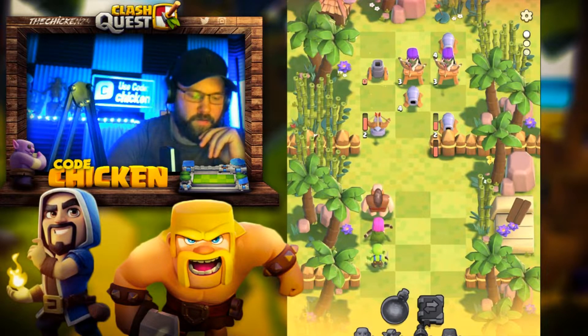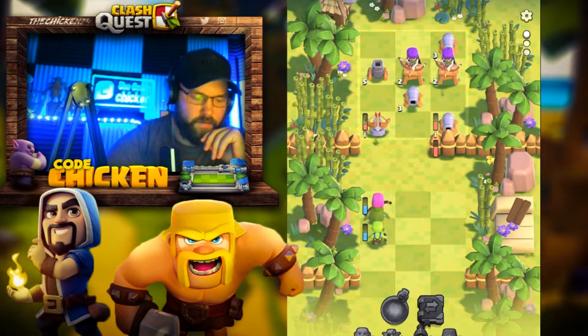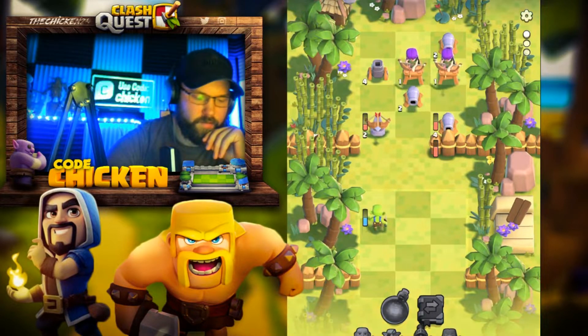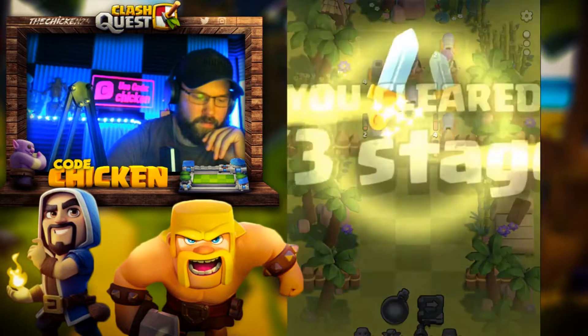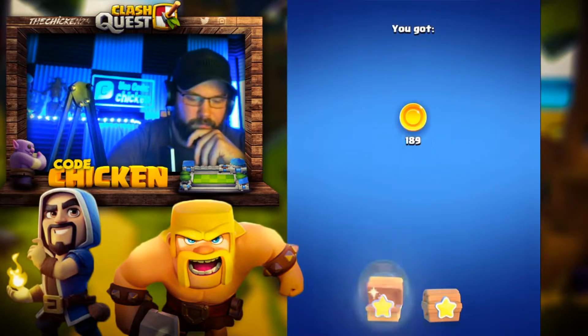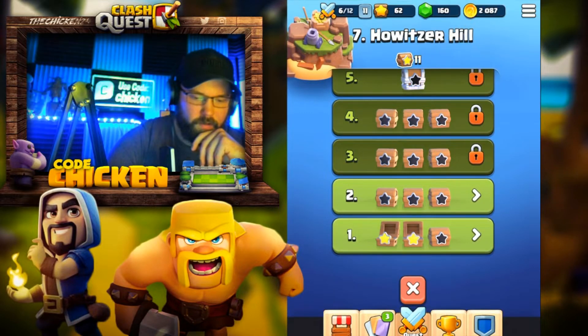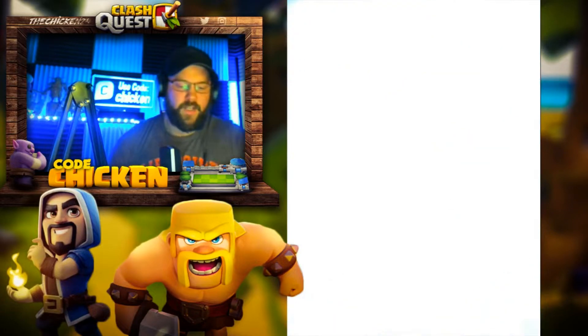Now we're just gonna go one by one if the mortar doesn't take them all out. Giant. Ouch. Come on, Goblin. No! Oh well, we got to the next stage — that's okay. Ooh, 600 gold. This game is so much fun, man.